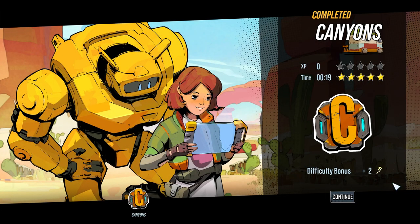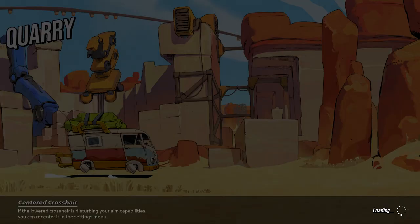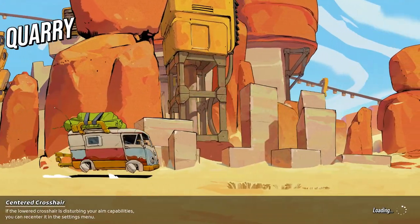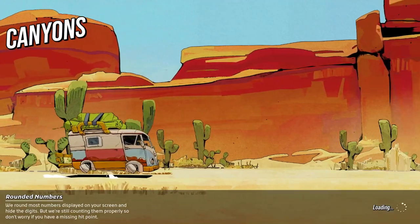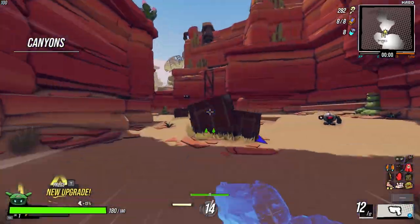As you can see, we get the two bonus wrenches, then press continue, and as soon as we load into the quarry itself you can just press escape and restart. You're just going to keep restarting this over and over until you get all the wrenches you need.